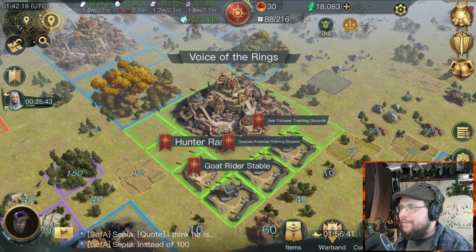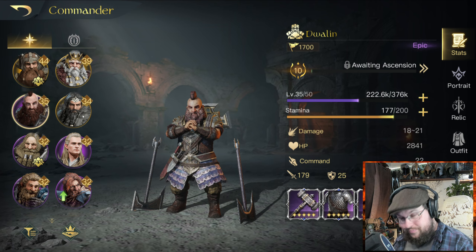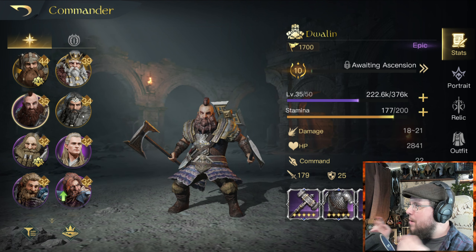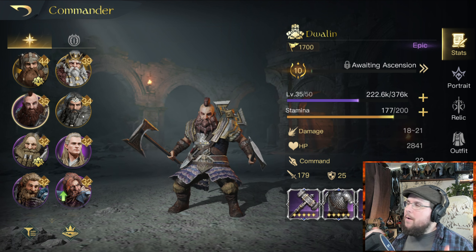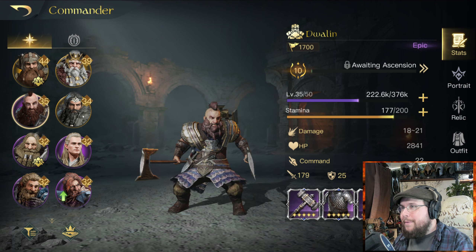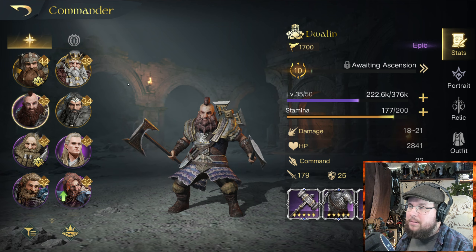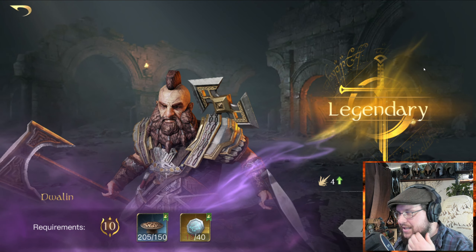Right now in this video we are going to ascend Dwalin. Ascending in the game — all commanders still have three tier levels: blue commanders are mighty, purple or epic commanders are legendary, and gold commanders are legendary tier. You can technically bring a mighty commander like Dwalin, who was blue, up to purple and then up to gold. He was already purple because I had so much respect in him before the 2.0 expansion update.